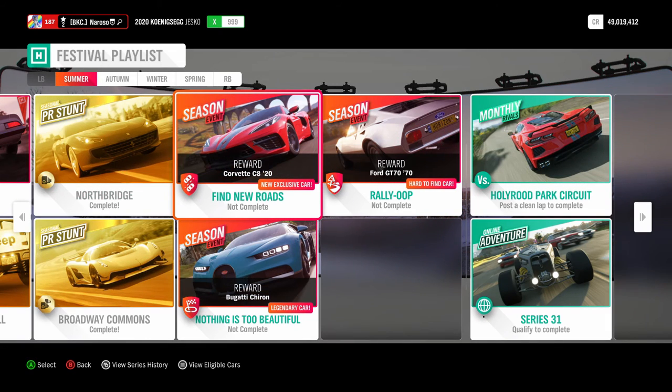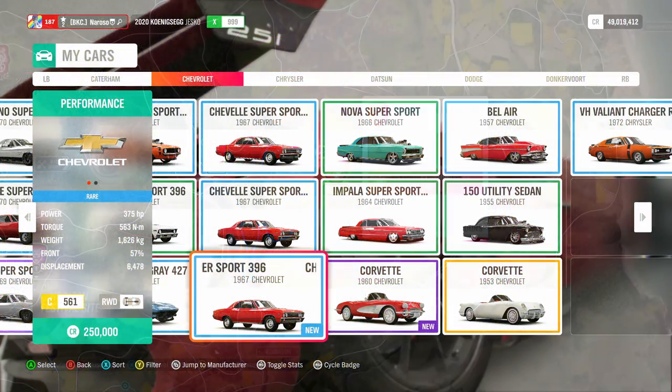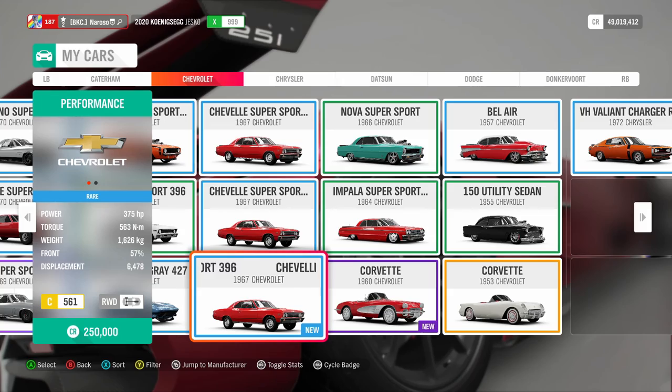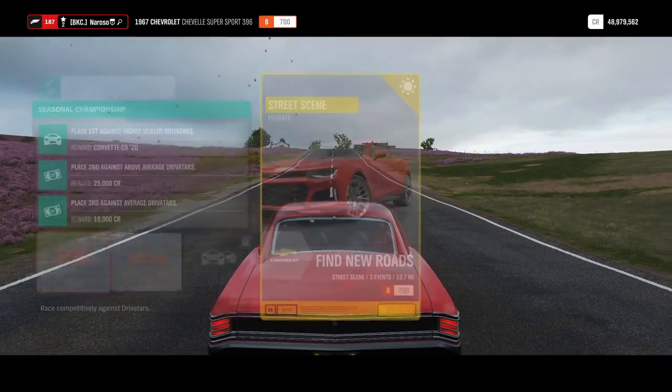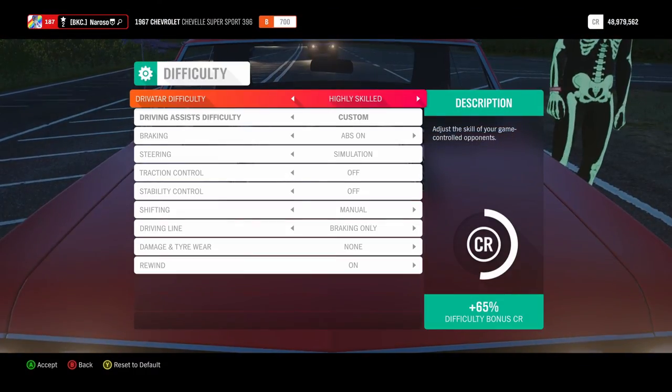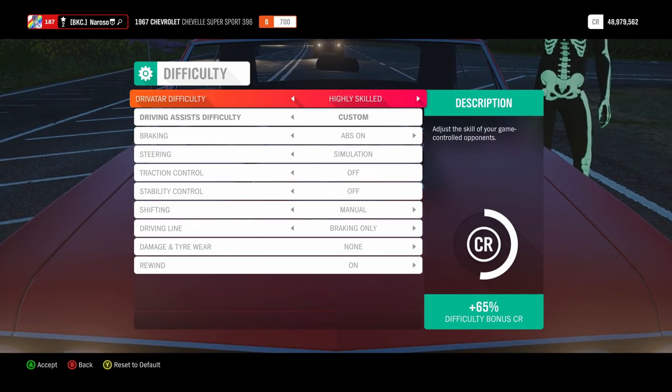On to the seasonal events. We're going to start off with the Corvette C8. Simply because I don't have it yet, but I really want to get my hands on it. We're going to be wanting to get a B-rank 700-spec Chevrolet. My car of choice here is the Chevrolet Chevelle Super Sport from 1967. Make sure your difficulty is set to Highly Skilled for this, otherwise you're not going to get the car reward.